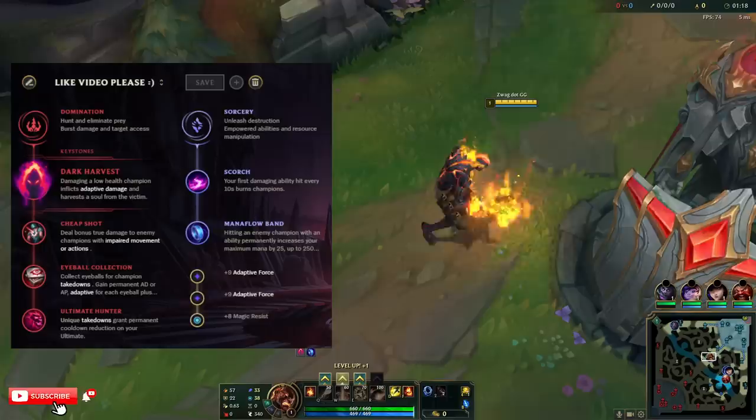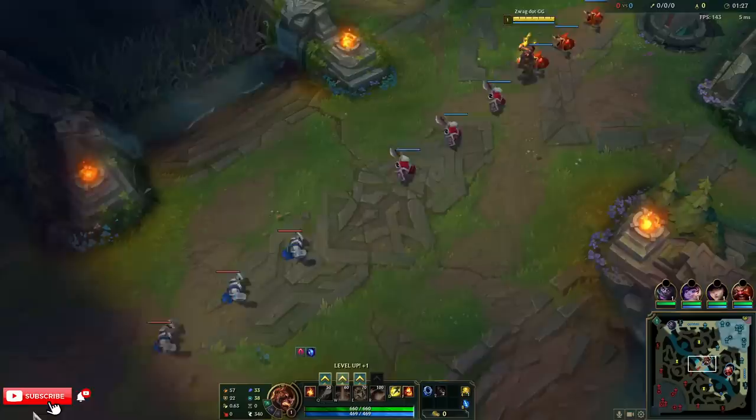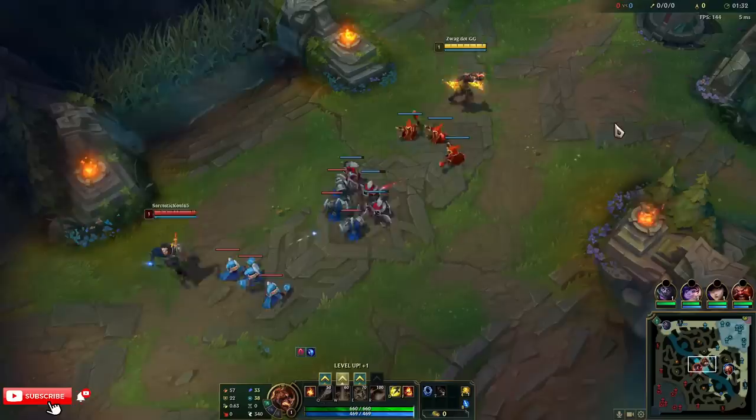Alright everybody, welcome back to another video. Today we're playing Brand in the mid lane and we're running Dark Harvest, Cheap Shot, Eyeball, Ultimate Hunter, Scorch, and Mana Flow. We're going to try to do every single burn on Brand today.